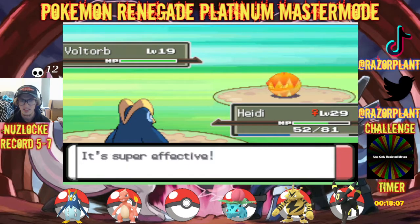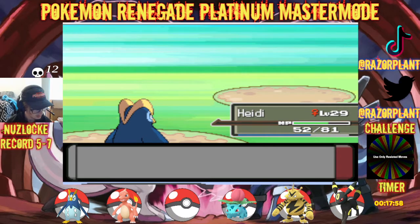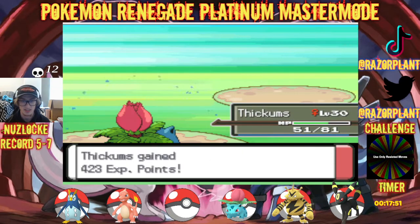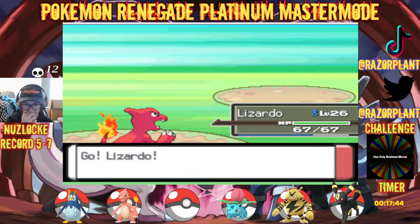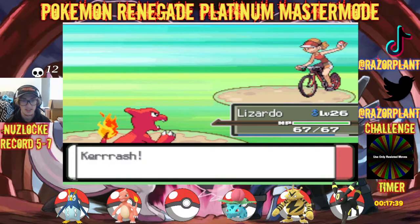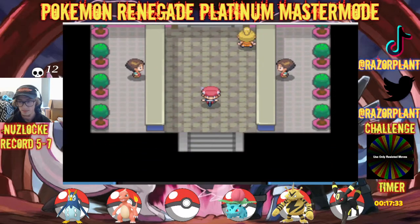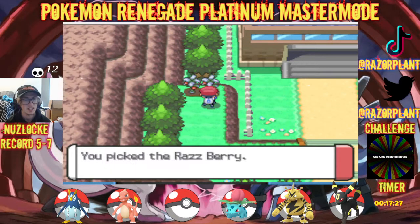That's one of those examples. Voltorb — should I have stayed in? It's whatever. Electric — yeah, we're swapping out. What is up with all these Electric types? It's like the game knows I'm trying to train a Water type and it's just sending out all these Electric types. Magnemite — let's get Lizardo in here, we need him to start catching up. We made it back to Oreburgh City, which is good.